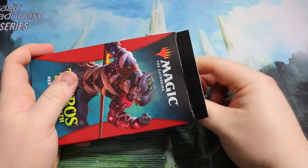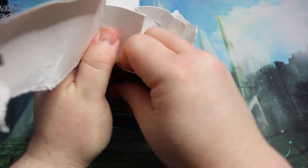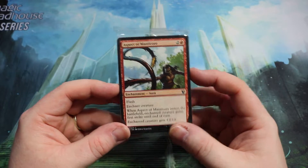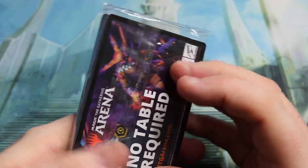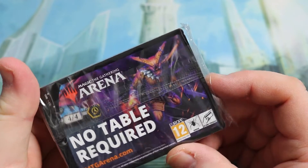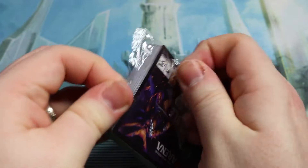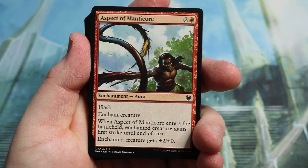Let's crack open this first box. We're going to do them all here. Inside the box, there is the sealed pack. On the front there is a lovely uncommon. We're going to zoom in a tad so we can see the cards properly. There is also a token on the back. Hopefully we can pull a nice rare — you just add 25 cards worth of lands and you'd have a deck.